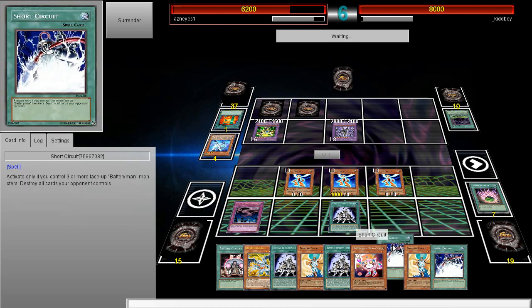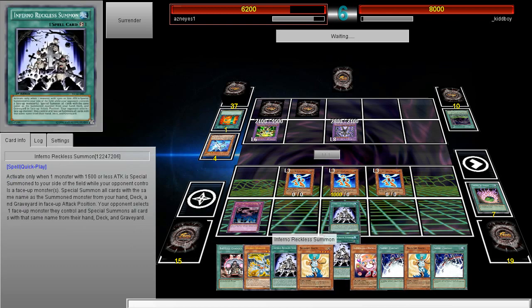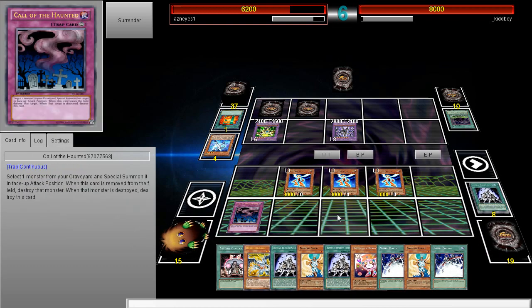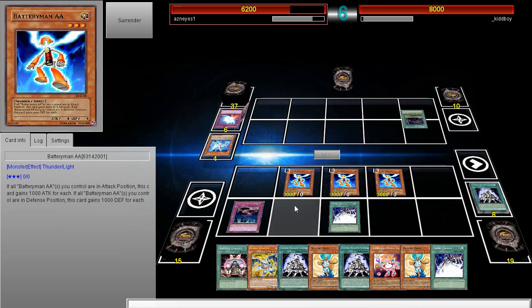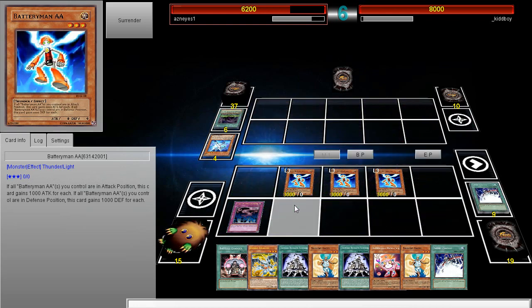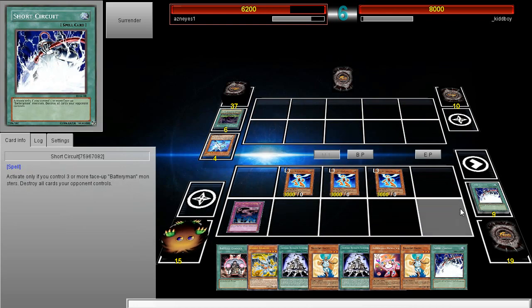Got an answer? Because I can do it all day - I got another one of these. I had Debris Dragon okay, so we're gonna go ahead and activate Short Circuit. One of the Battery Men will die because of this, but it doesn't blow up my back row - it only destroys all my opponent's cards. So it's Raigeki plus Feather Duster all in one card. Pretty nasty.